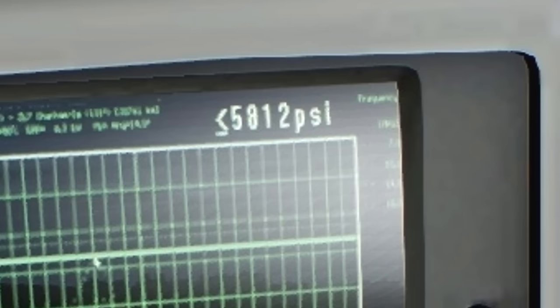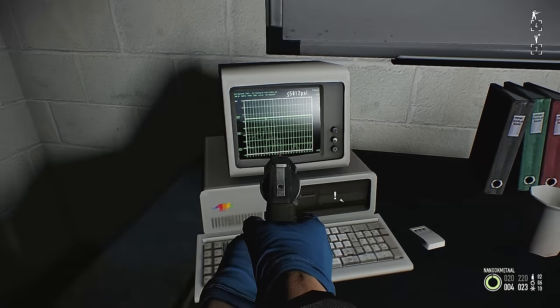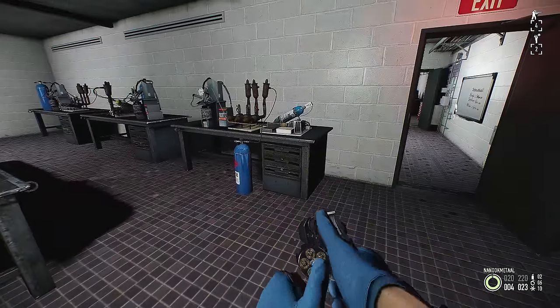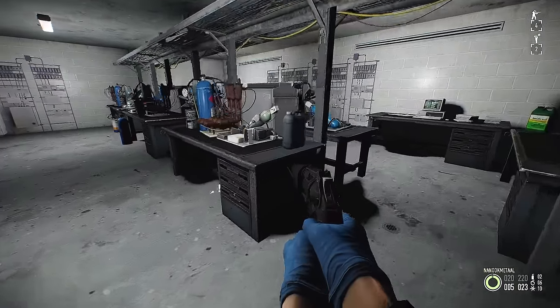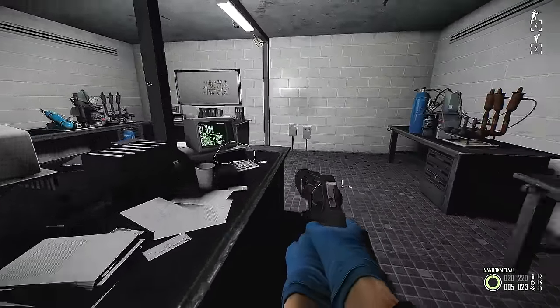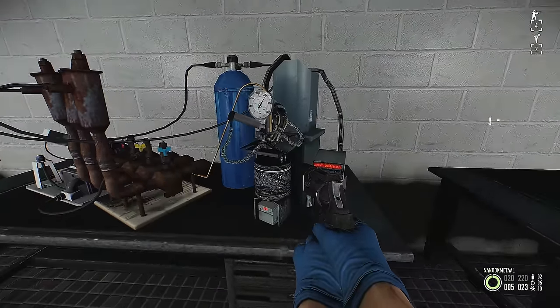What we need to know from the computer is whether the arrow next to the pressure is pointing to the left or to the right. If the arrow is pointing to the left, you're going to be looking for the engine that reads below 404 barrels. However, if the arrow is pointing to the right, you are going to look for the pressure that reads more than 404 barrels.